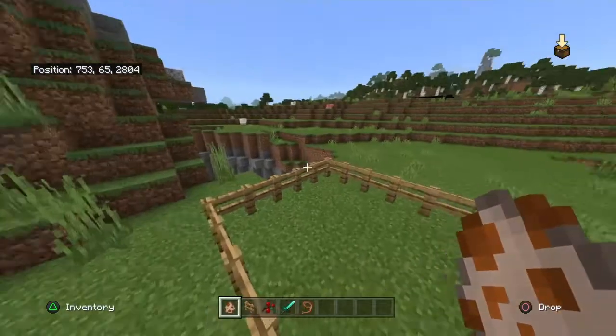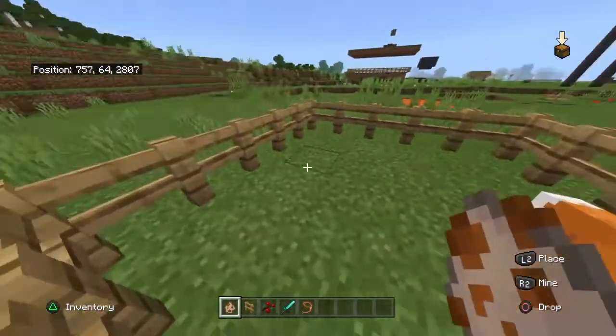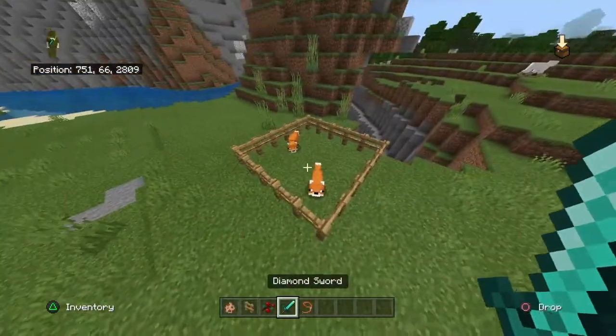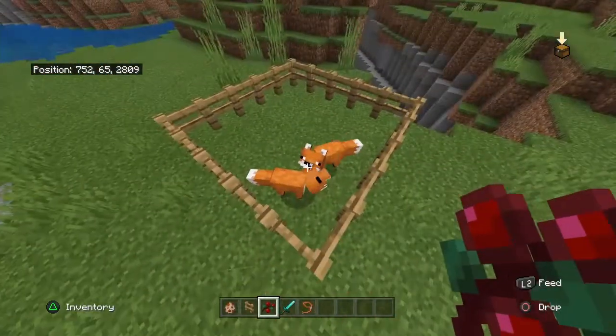In order to get a fox that's your own, you're gonna need two foxes which you can breed together. It's best you get them in a fencing of their own so they can sit there, and then you're gonna need some sweet berries.